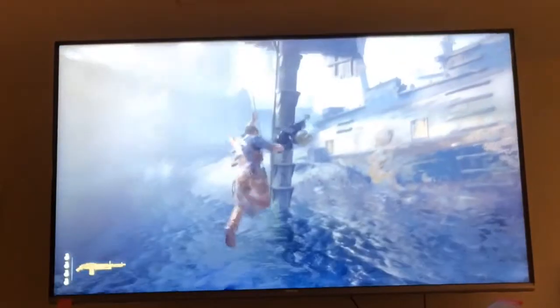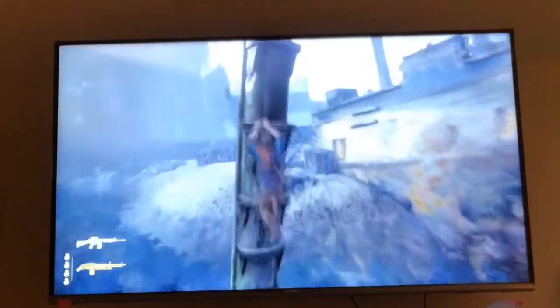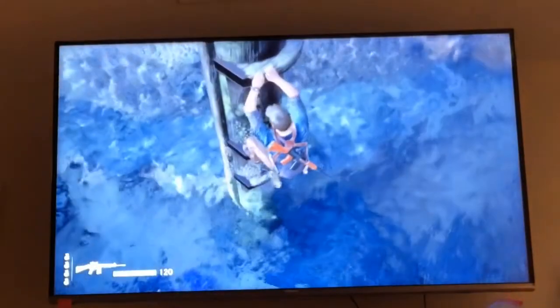Another cool way to utilize this glitch is by grappling. If you grapple from this point, you can get some pretty impressive results, as you can see. But be careful, because if you bump into anything while grappling, you will automatically drop the machine gun. And unfortunately if you drop the machine gun here, the game won't let you pick it back up.